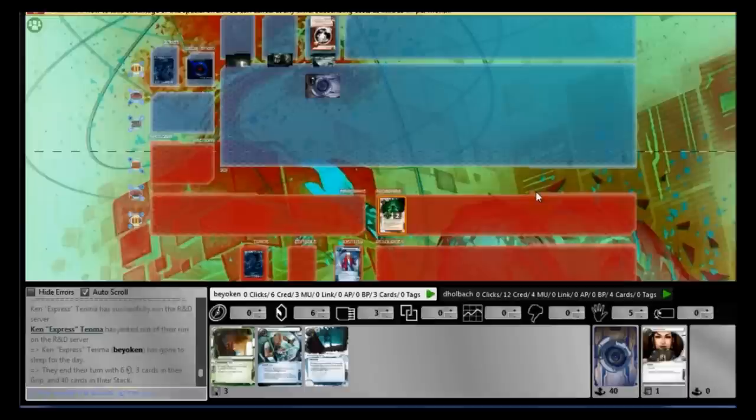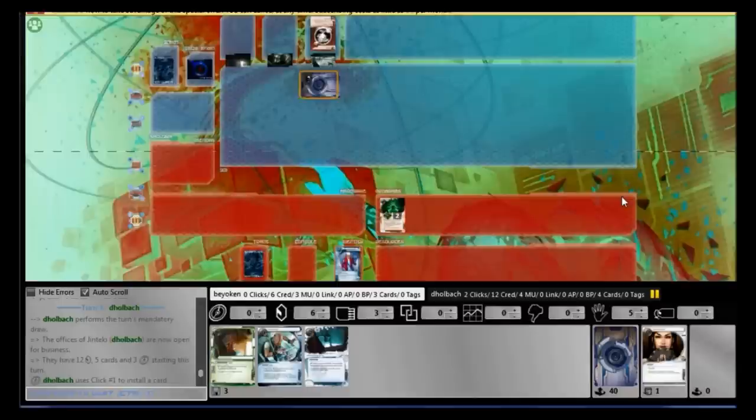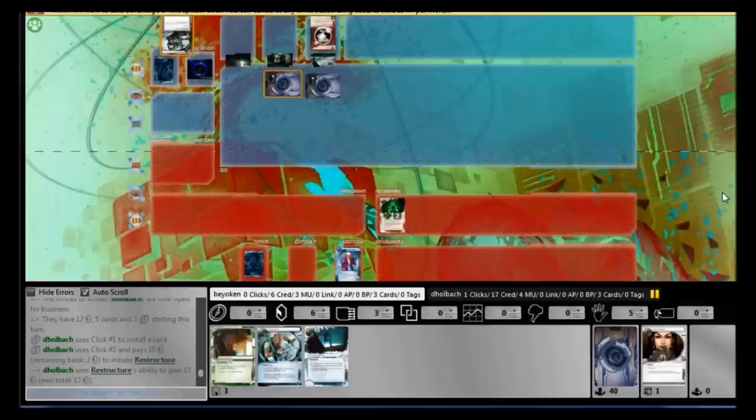I saw an Inazuma and a Yagura — standard RP fare. Unfortunately, I couldn't get an agenda off the back of it. You might be wondering why I don't install the Medium first before playing Sure Gamble. It's quite simple: almost all RP decks run NAPD Contract. If I install Medium I'll be down to 2 credits, and if I see an NAPD on R&D, I will cry.